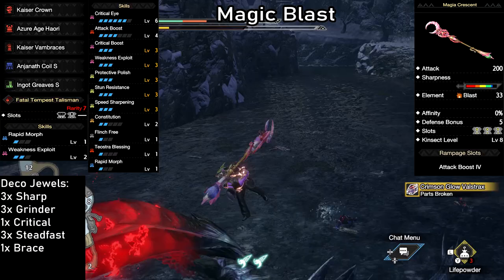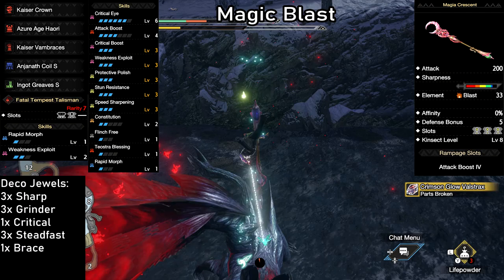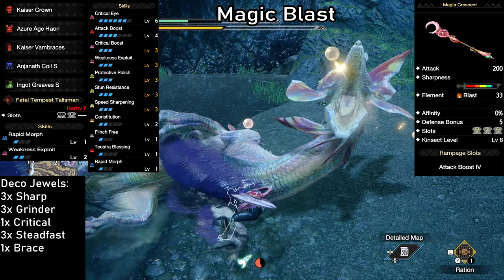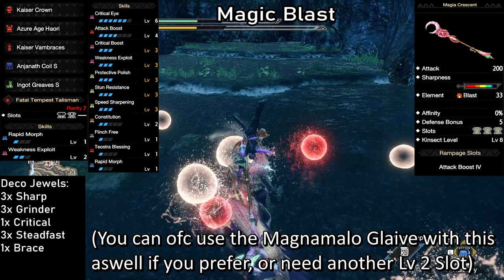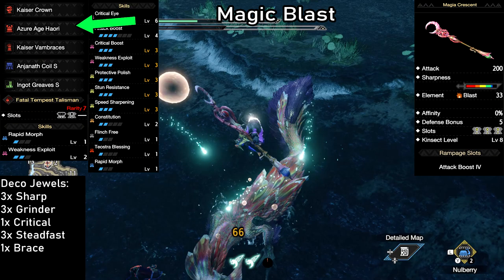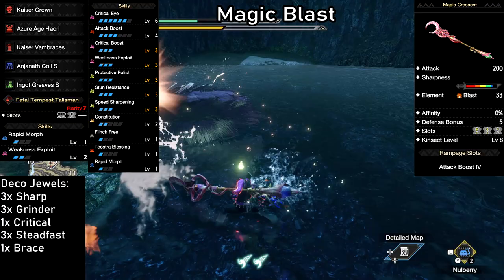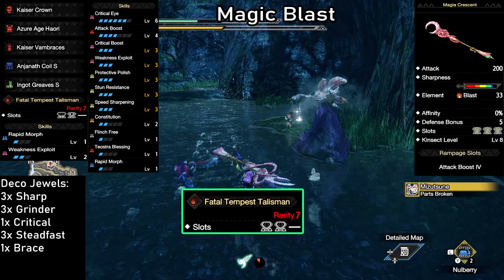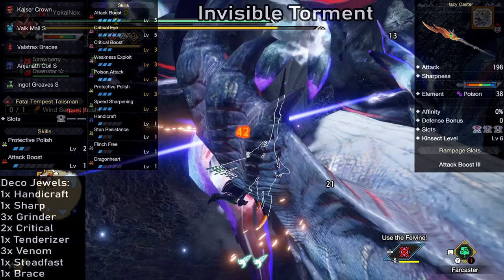We're gonna kick things off with the Magic Blast — a super comfortable blast build with a bunch of extras. We're using the Magia Crescent: 200 attack, blue sharpness, massive 33 blast and 3 level 1 slots. We have critical eye level 6 and weakness exploit for a high critical chance, attack boost level 4 for a nice flat damage boost, and Teostra's Blessing which makes blasts go off faster. Level 3 protective polish keeps our sharpness at blue for a whole 90 seconds, along with full speed sharpening to make it even more comfortable. The Azure Age chest piece is an absolute hidden gem for Insect Glaives — it gives us free constitution level 2, which lowers the stamina cost on all aerial moves.